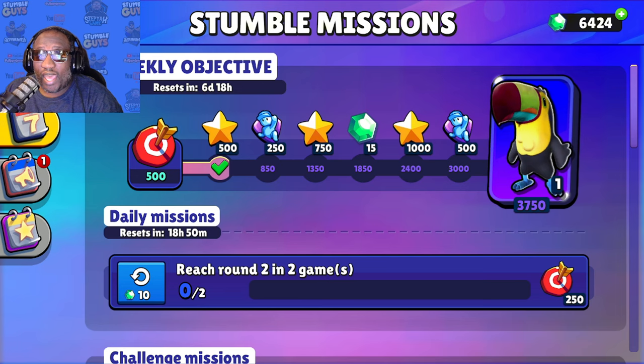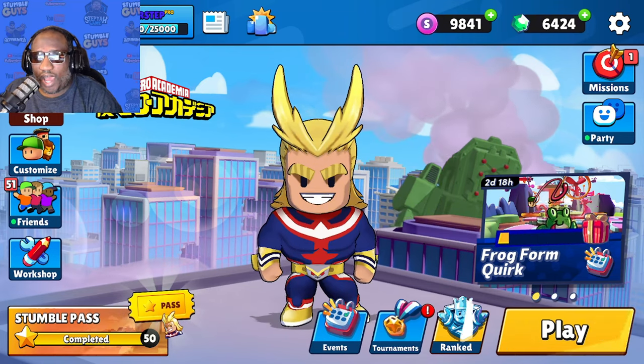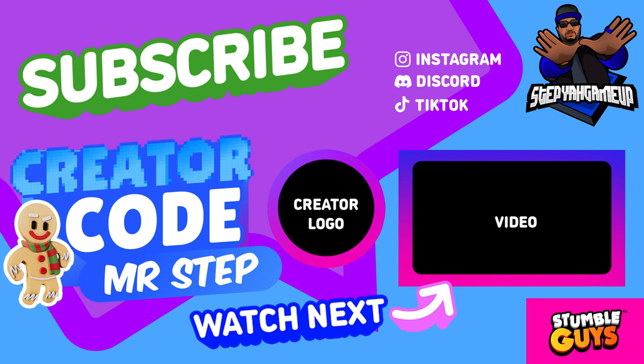If you tune into my live stream on Sunday at 7 PM Eastern Standard Time, we'll be doing some insane block dash clutches with the new toucan skin. That's how you pick it up — enjoy your new free skin. I appreciate you guys tuning in. Check out the next video on how you can always get something new in Stumble Guys.